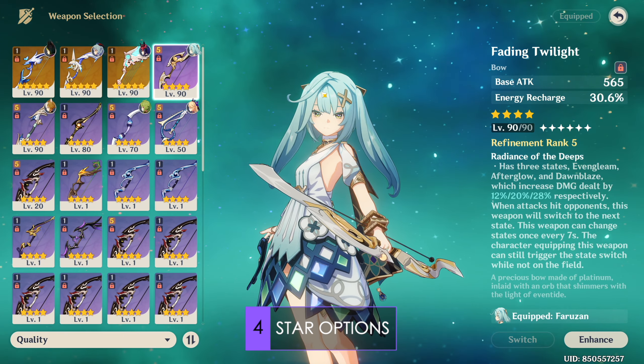It's very difficult to recommend offensive options due to her egregiously high ER requirements pre-C6, and even at C6 you are better off running ER options anyway, since Farazhan's own damage contribution is not super high. While her Polyhedron's damage multiplier is decent and her skill can contribute a decent amount of DPS at C6, in a support role her DPS is relatively negligible.